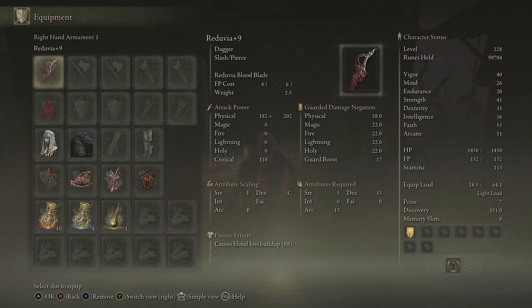This weapon offers both melee and ranged combat. The ranged is really really powerful because you've just got to use the skill twice to proc blood loss.